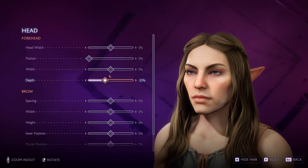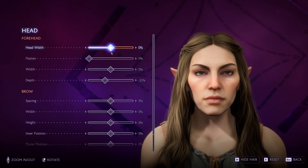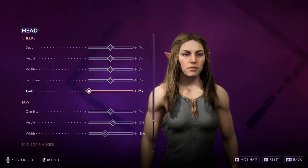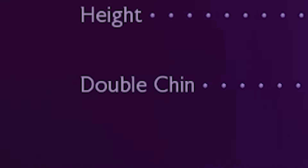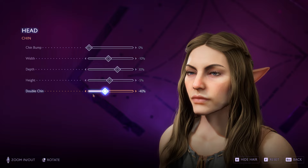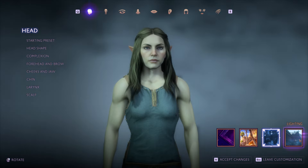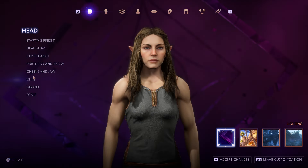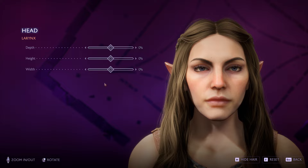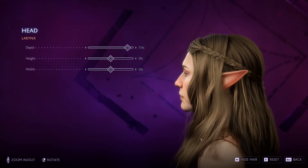Now we get into the submenus for further customising all of the individual features. If you weren't happy with how something looked tinkering with the original presets, you can refine it further here. You can change the protrusion of a lot of different face parts, and you can even have a double chin — since quite often in games, if you've chosen a heavier set character, you don't have any options for bigger faces to match it. One of my favourite features is that you can view your character under different lighting settings, which is really helpful. I definitely made some choices in previous Dragon Age games' character creators that I regretted as soon as I got into sunlight.